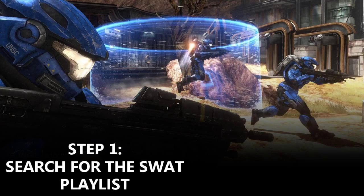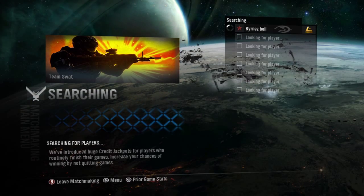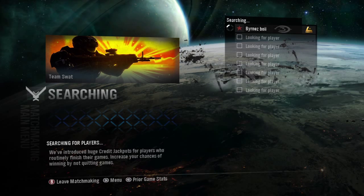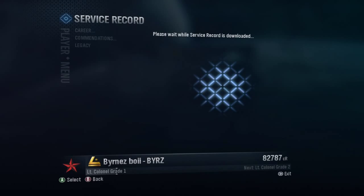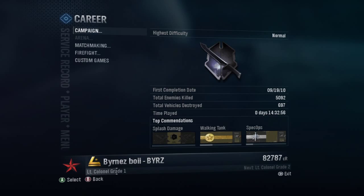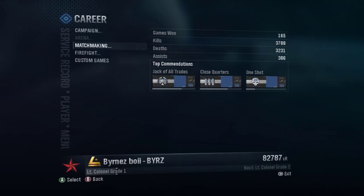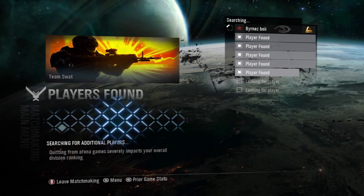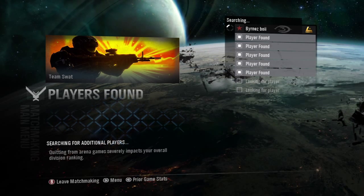The first thing I want to do is search for the SWAT playlist. For those that don't know what SWAT is, it's 4v4 and it's first to 50. It relies a lot on teamwork — you need a good team, one person can't just carry the team, unlike COD. It's one-shot headshots and the only guns you have are a DMR rifle and a magnum pistol.